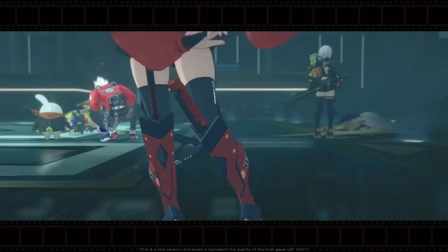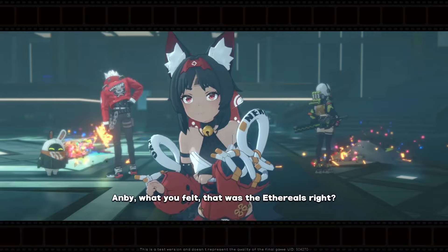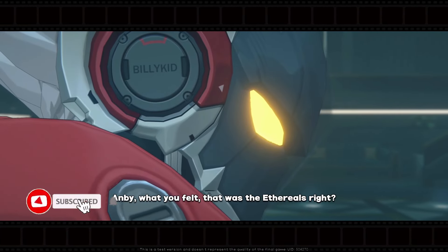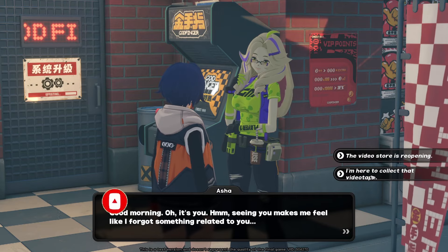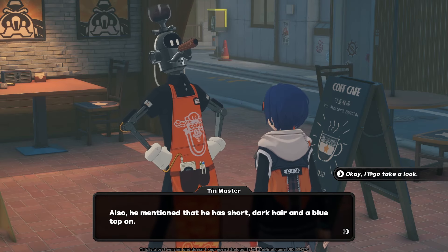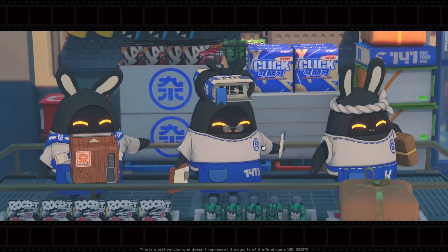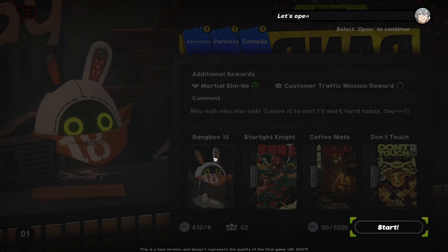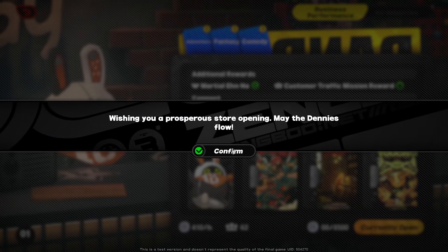Without spoiling anything, I've actually super enjoyed the story so far. Even just after chapter 1, there's already a few twists and turns that were relatively unexpected. The story is also how you're going to unlock most of the game and its content, such as Area 0, the different shops, the Gacha system, etc. I'm personally very excited to try and finish the story throughout this beta and have a good grasp on the lore, since I am such a lore enthusiast.